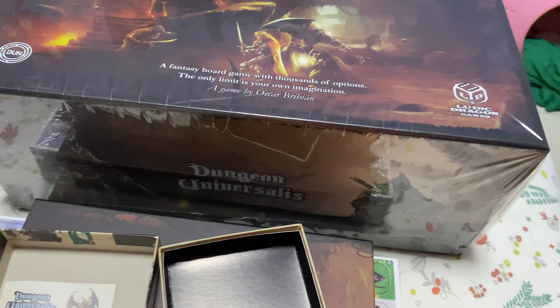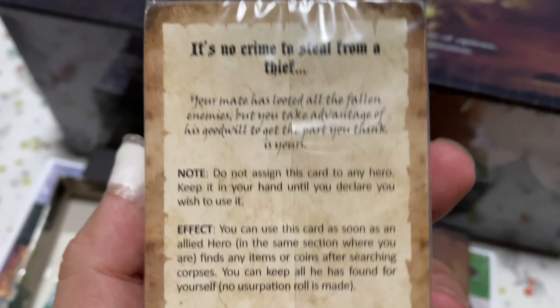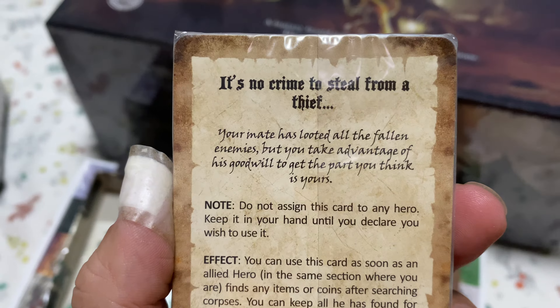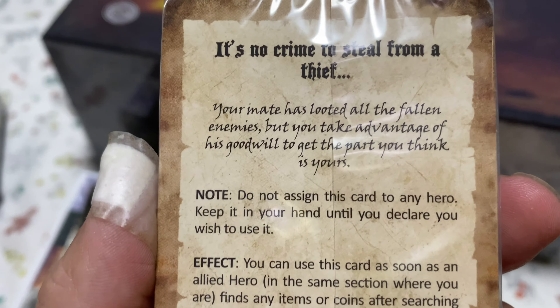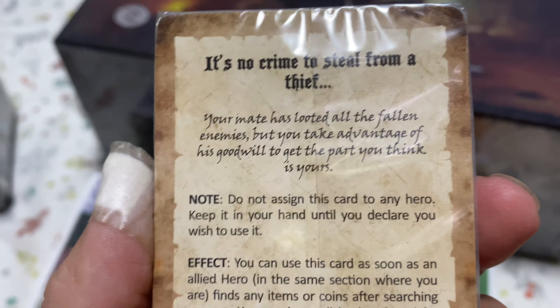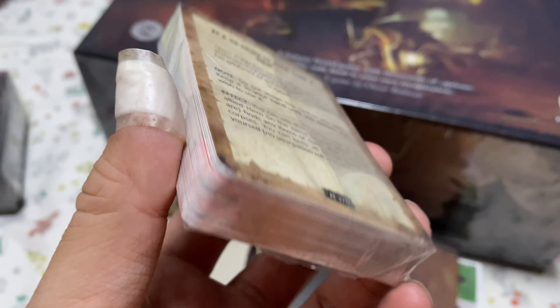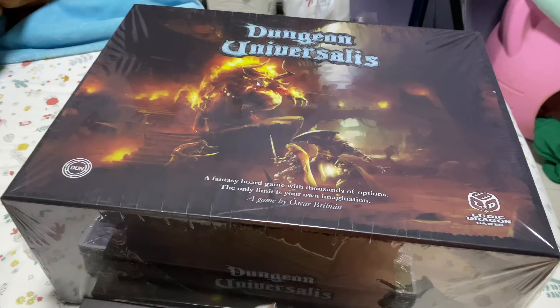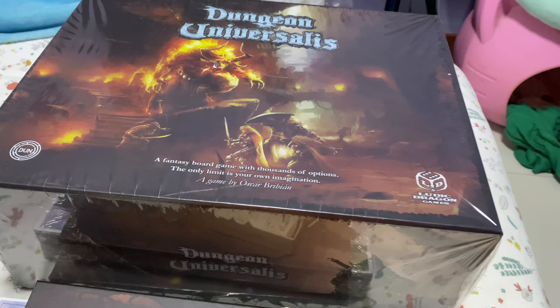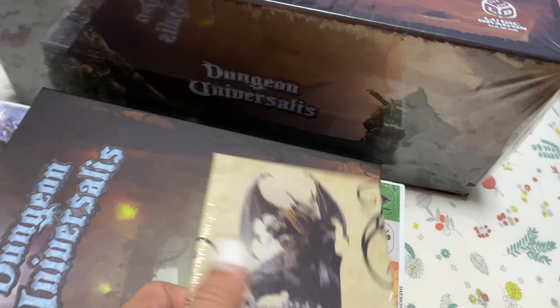If you're not sure what a mimic is — basically it's a monster that looks like a chest, with very long tongues. Then we have another card that says 'There's no crime to steal from a thief — your mate has looted all the fallen enemies, but you've taken advantage of his goodwill.' So basically this is stealing from your friends. That gives you a good taste of what betrayal and intrigue can be like, even in fantasy realms.